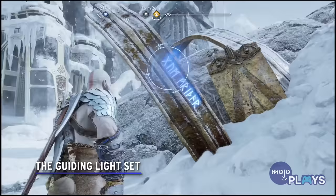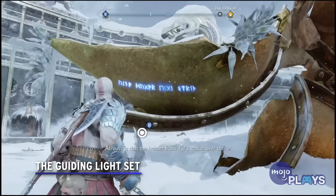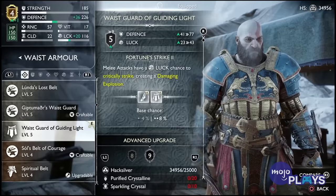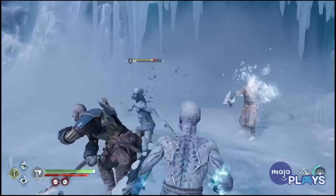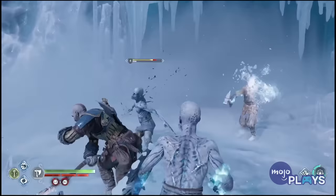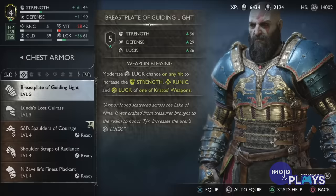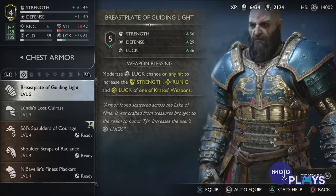The Guiding Light Set. Arguably one of the easier armor sets to find, the Guiding Light Set can be found by exploring the Lake of Nine in Midgard by completing the Guiding Light Favor, which sees Kratos searching the Lake of Nine for the various pieces of Tear's statue that was destroyed at the start of the game. One of the more visually appealing armor sets in the game, the Guiding Light Set focuses on boosting Kratos' Luck stat, which can increase the chances for critical strikes, or more importantly, cause many explosions when attacking an enemy, which is particularly useful during those times when the odds are overwhelming.